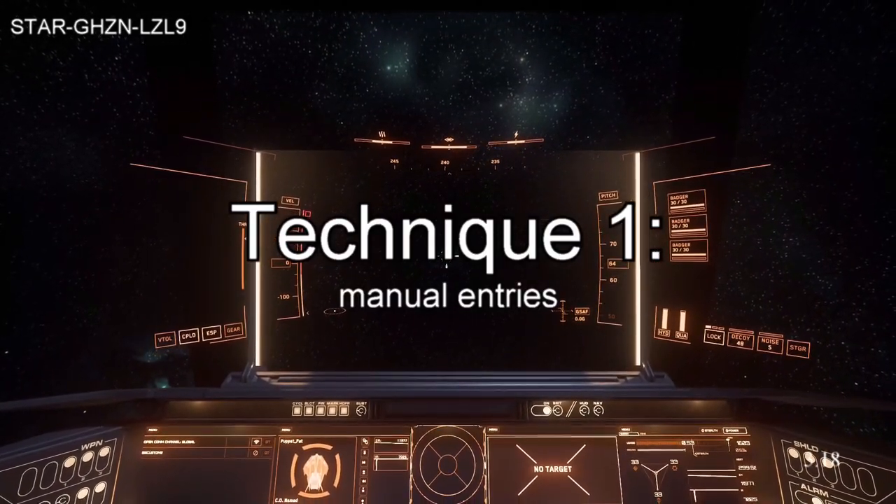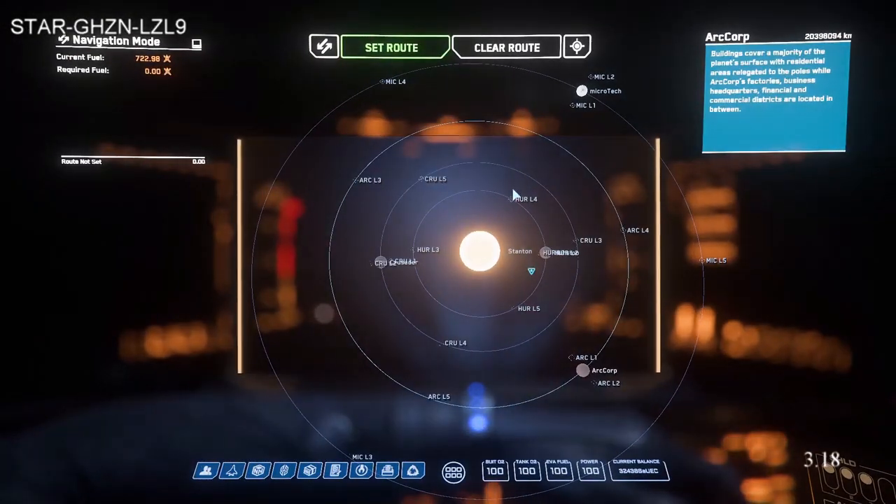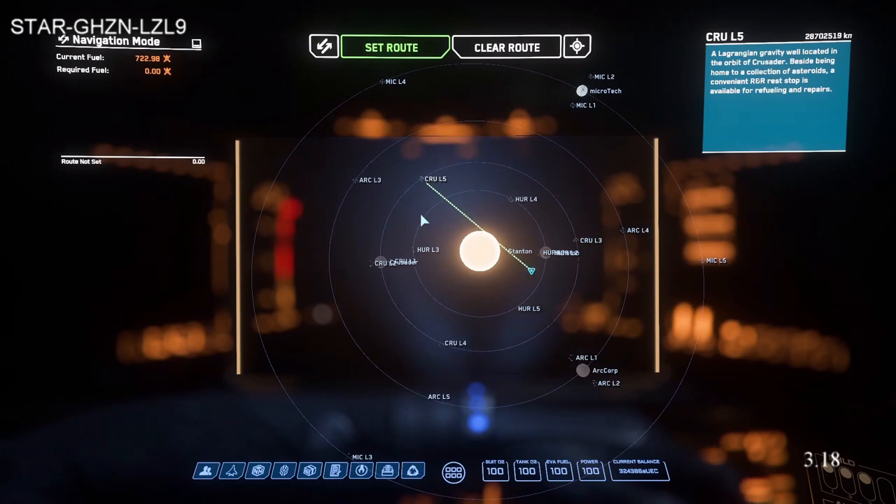There are two ways you can do this. One is to basically triangulate your position with three locations, so you just choose three random locations. I'm going to choose CRU L5 — we've clicked there. From where we are, the distance is 28, 70, 25, 19. So we'll write that down: 28, 70, 25, 19 to CRU L5.